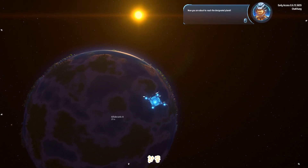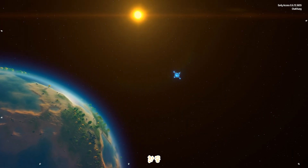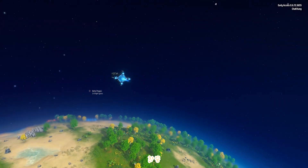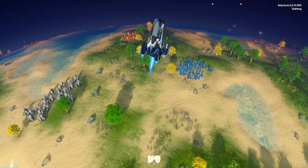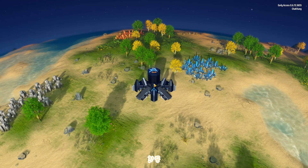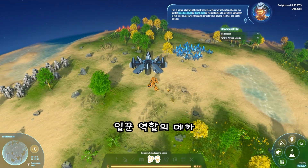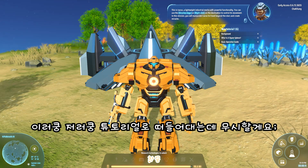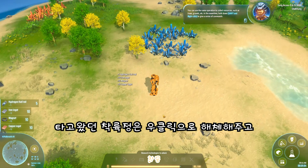You are about to reach the designated planet. This is Icarus, a lightweight industrial mecha with powerful functionality. You can use the arrow keys or right-click on the destination to control its movement. In this mission, you will manipulate it. Hold down shift and right-click to give a series of commands.